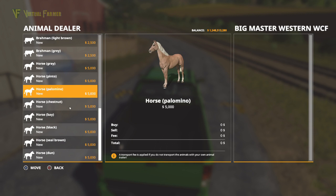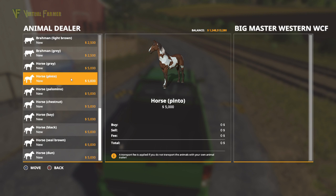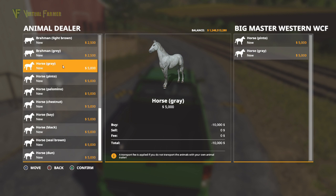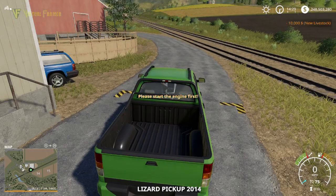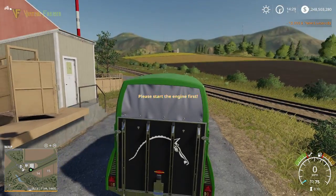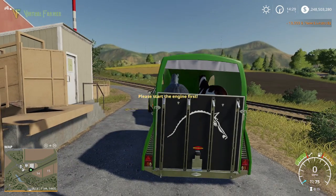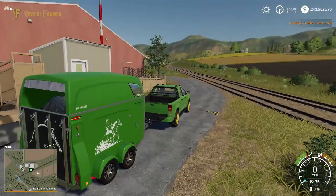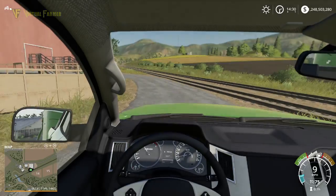We're going to buy a Pinto horse because we don't have one of those, and I think we might buy a grey horse as well because I don't have one of those either. We already have four horses - these are our next two. Let's confirm the purchase of those two. If we take the cover off the back of our trailer you can see our two horses in our horse box. We'll start up our car and head over to our horse ranch.